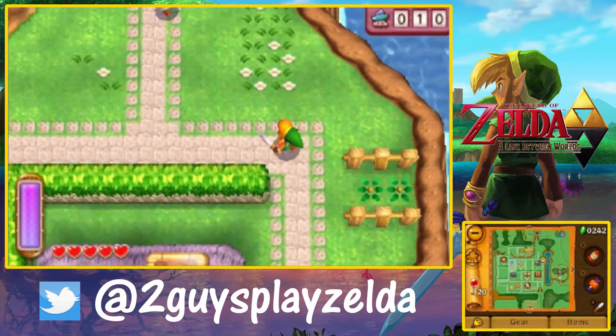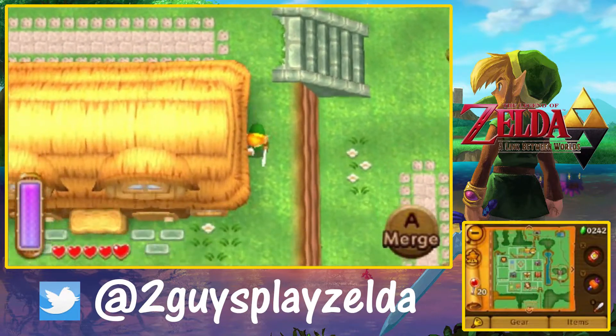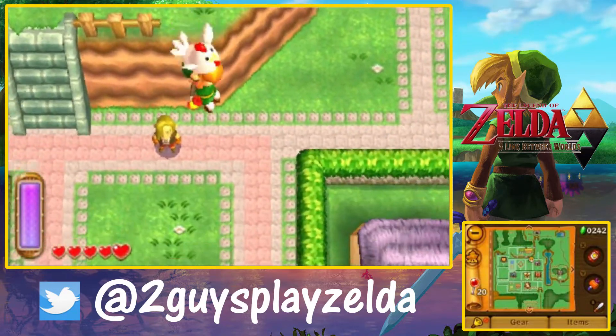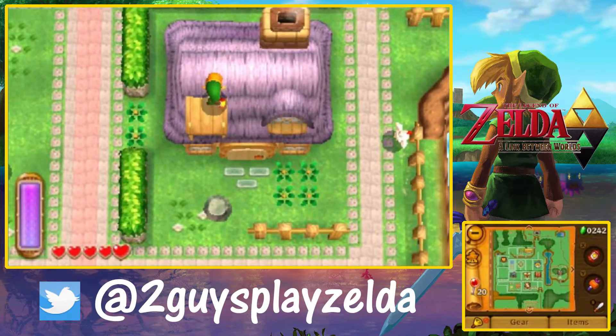One of the most frustrating things about Link to the Past was there were those two bushes right there in that little fencing area and there was nothing. It always felt like there should be something. So at least in this game, they gave us the MaiMais — speaking of weird places to find something.